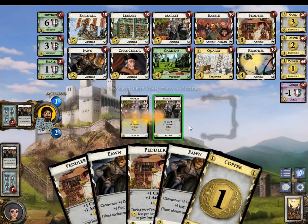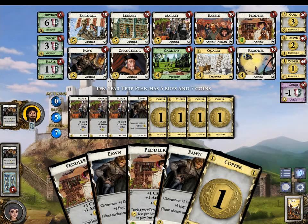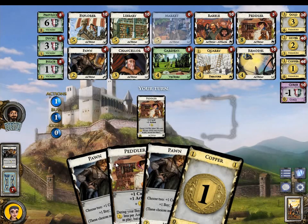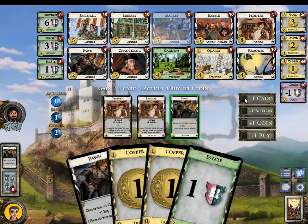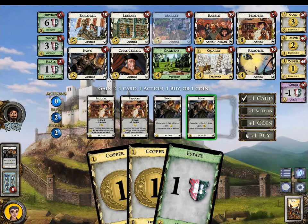Will do, will do. He can get a bunch of free Peddlers, which is good. He also can get a bunch of free Peddlers and a Gold or something. He goes for the Market and free Peddlers. Piles are gonna run. I'd like an action and a buy please. I'd like a cut and a buy.